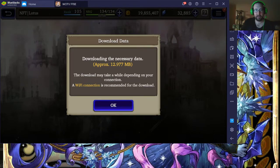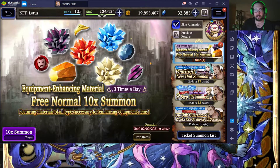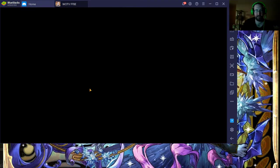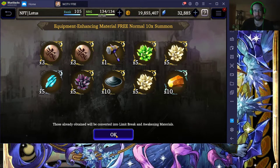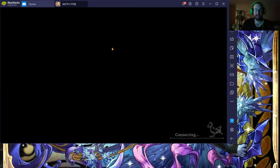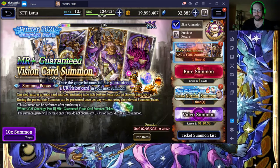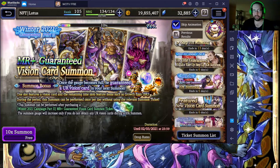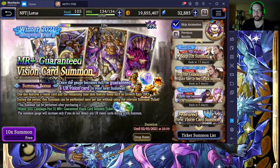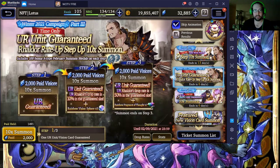Good morning world, this is Drakken and today I will unfortunately be spending a little bit of my viz because they have a new summon banner up. Just like the last one with Sakura, they have that one nine-step amazing summon. I wouldn't recommend doing the paid one — those ones are just horrible.